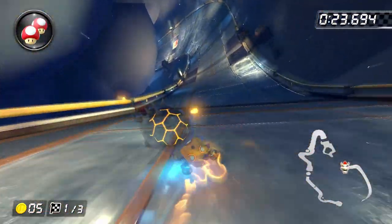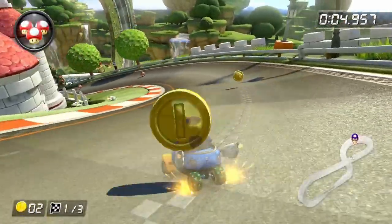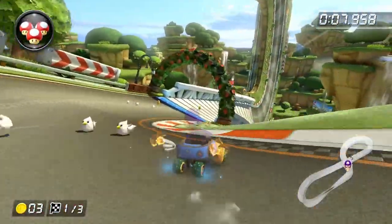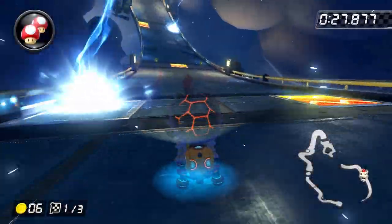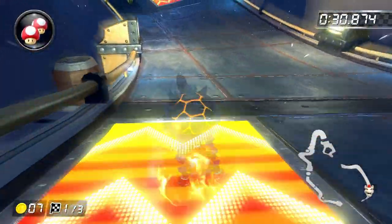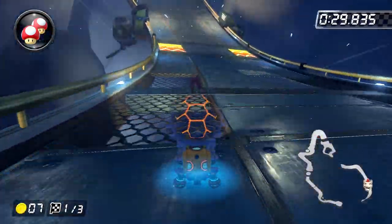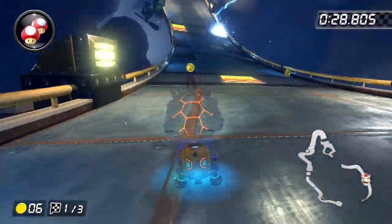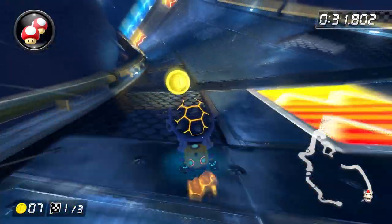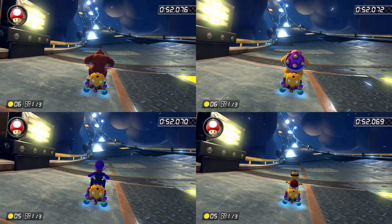And now we come to the reason why I hate time trialing this track so much. Many of the tracks in this game have moving pieces that you need to be aware of — for example, the Goombas on Mario Circuit, the Orange Boost Ramps on Mt. Wario, and the Lightning Bolts on this course. For basically every track in the game except Moo Moo Meadows, these moving pieces operate on what I'm going to henceforth refer to as global cycles. What this means is that these moving pieces will be in the same place at the same time every single time you play the track. On Cloudtop Cruise, this applies to the lightnings.